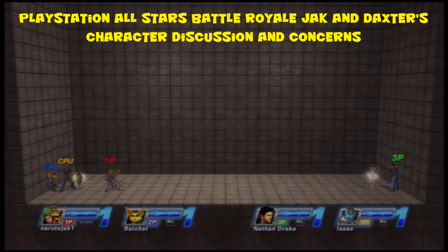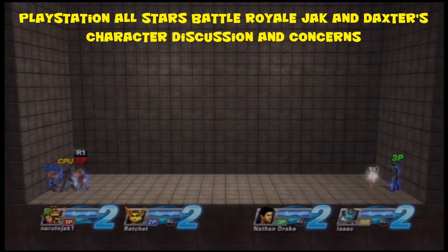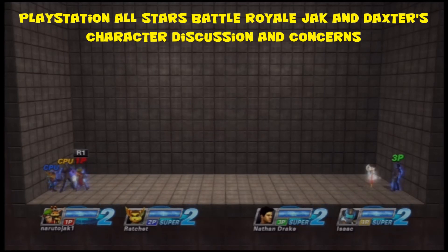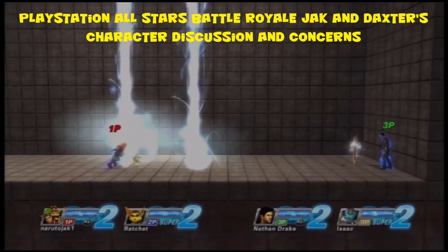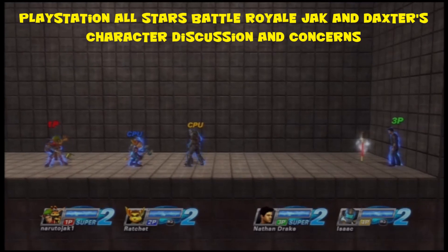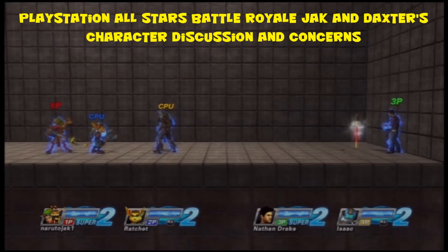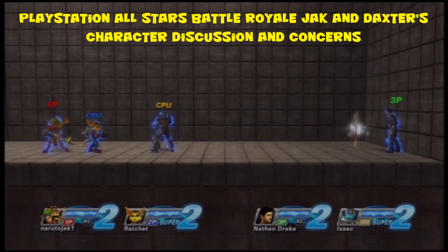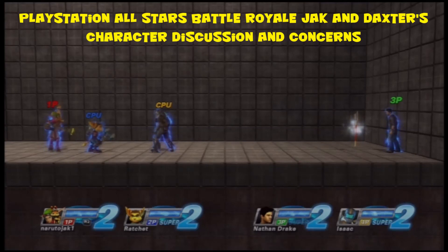The level two has been buffed since the last patch - if anyone is near the activation they get immediately shocked and trapped long enough for Jack to hit them. The only problem is a glitch versus another Jack, where the shock animation just pops out super fast and they survive about 50% of the time. Besides that glitch, I don't see anything else wrong with the level two super.